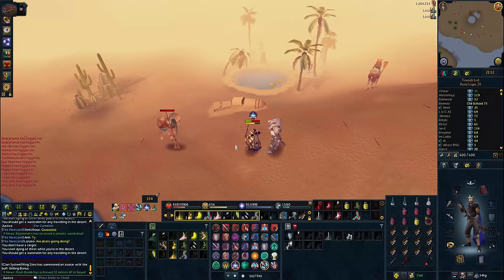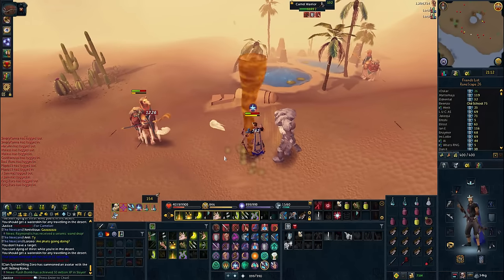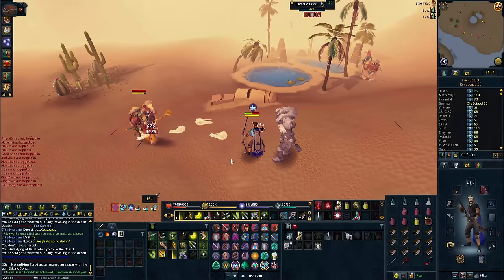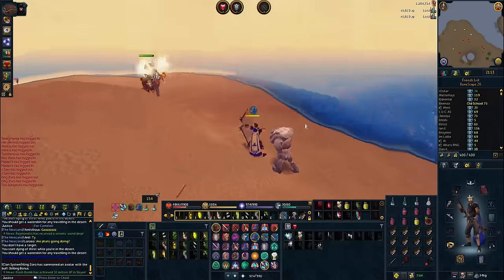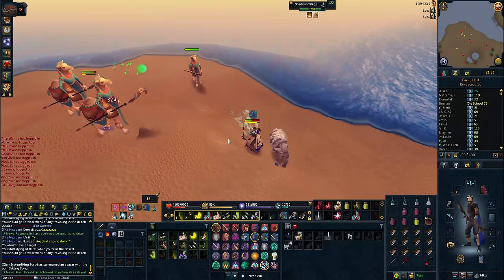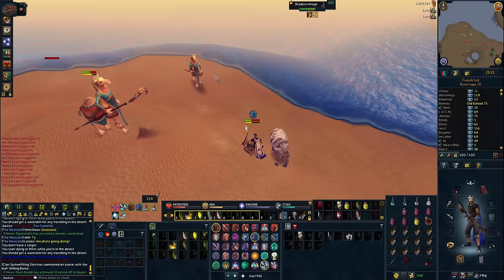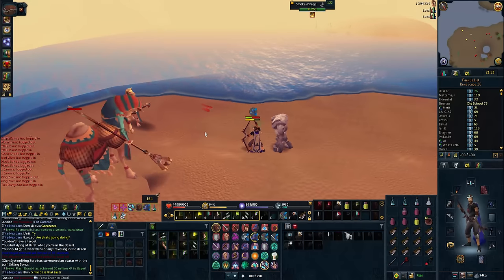Another trivia fact: across the whole boss fight you're dealing around 53k worth of damage approximately. Most of that is within the mirage phase, where you deal 33,750 damage since each mirage has 11,250 life points. That means you're dealing a lot more damage than against living wyverns — almost double — and at least a third more than ripper demons, making the fight last a lot longer and therefore fewer kills per hour. Realistically, you're looking at around 70 to 80 kills max per hour with the methods we know about.